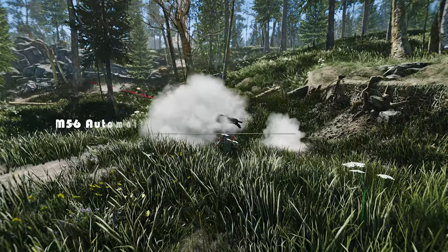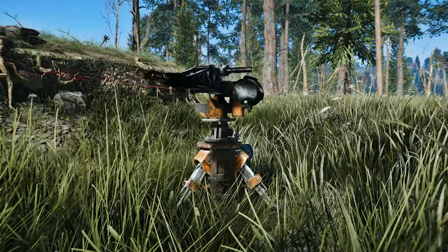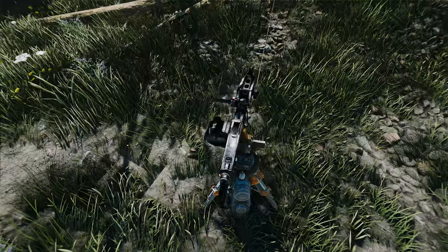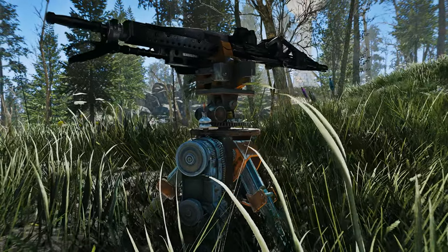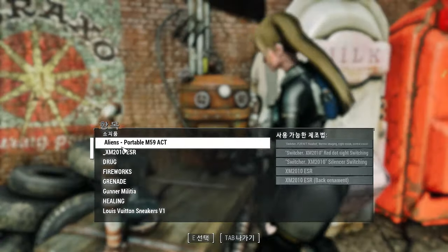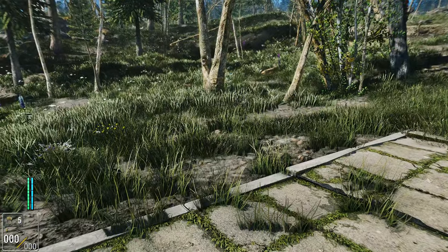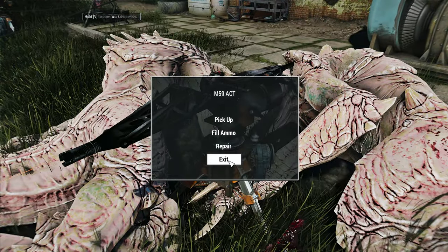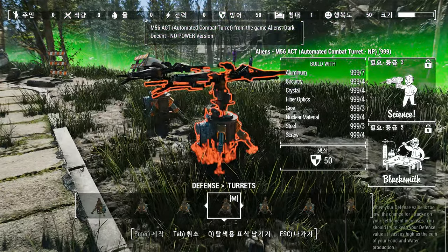Next up, we have the M-56 Automated Combat Turret Settlement and Portable Mod. This is a collection of turrets that can be used for both settlement defense and portable combat, inspired by the M-56 Automated Combat Tripod from the game Aliens: Dark Descent. To create these turrets, head to the chem station and craft them. Once crafted, simply equip the turret in your inventory and throw it like a mine — it will then transform into a fully functional turret. This unique construction method showcases the creator's ingenuity, offering a fresh and innovative approach.